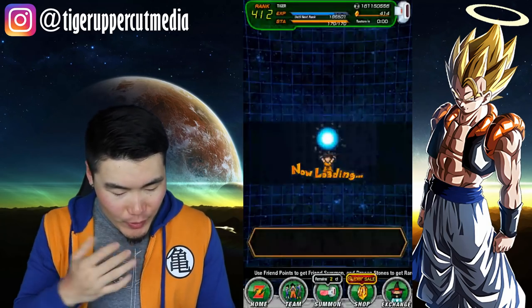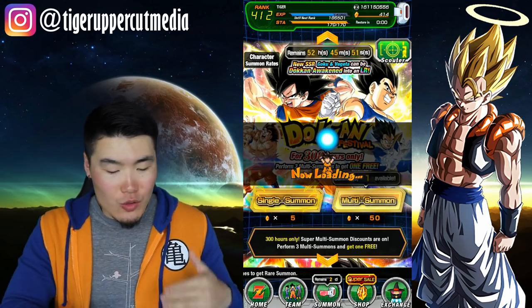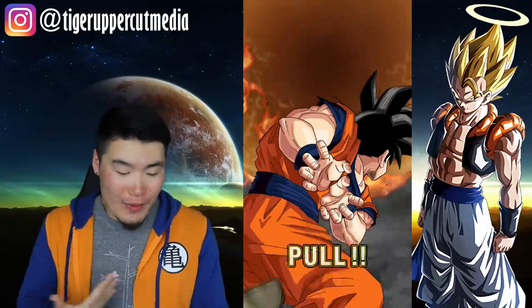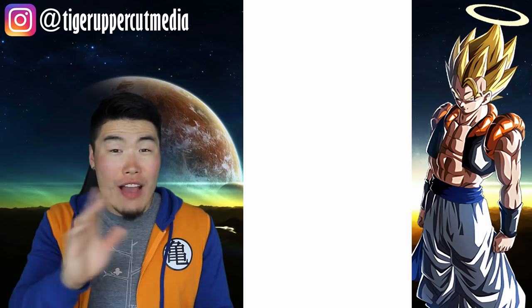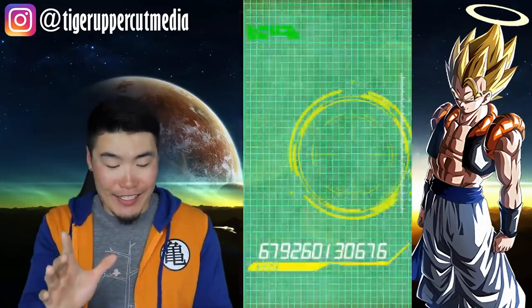Worst comes to worst, we at least got the Int Gogeta as a compensation prize for dropping all these stones. Let's collect some tickets. Do we have enough to do some multis? Seven here and three — nope, not happening. New plan: we're going to jump back into the Vegito banner and at least finish out the cycle of multis. We already started, we're already two multis deep — might as well do the final one and then get the free one. Maybe doing a refresh on the Vegito banner will reset my luck on the Gogeta banner.